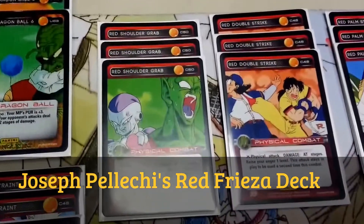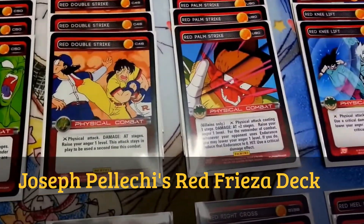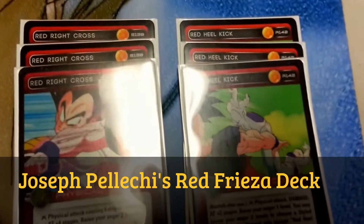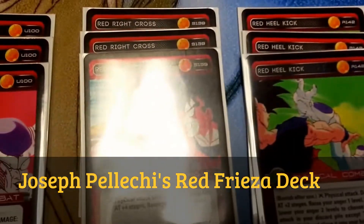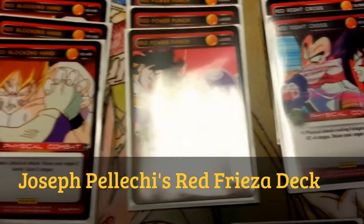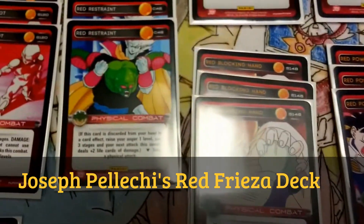For physicals we have three Red Shoulder Grab, three Red Double Strike, three Red Palm Strike, three Red Knee Lift, three Red Heel Kick, three Red Bright Cross — sorry for the glare — three Red Power Punch. For physical blocks we have three Red Block in Hand and three Red Restraint.